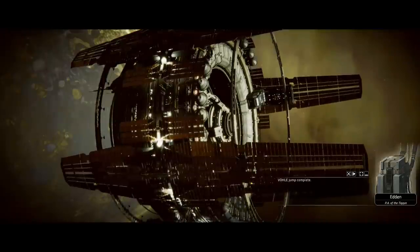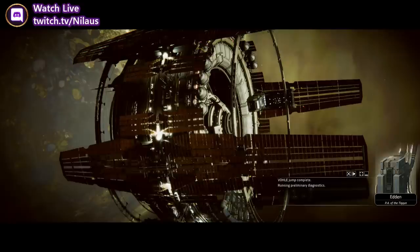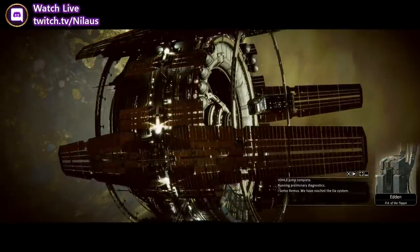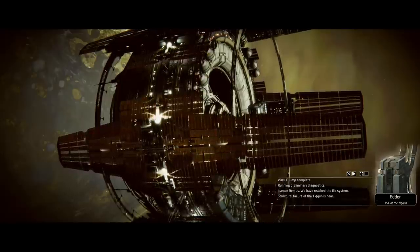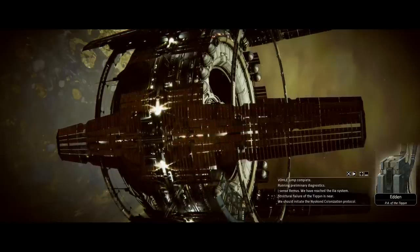Full jump complete. Running preliminary diagnostics. I sense Remus. We have reached the Ilya system. Structural failure of the Tycoon is near. We should initiate the Neocond colonization protocol.